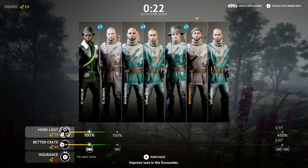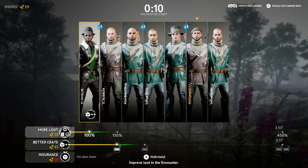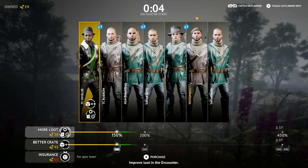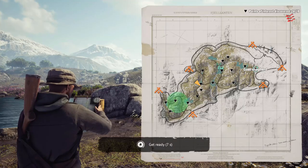Now, getting into a match is where things get really interesting because how people gamble really determines what path you want to take and what trajectory you're trying to accomplish. You have to be very careful in monitoring where people gamble. For example, if everyone throws into loot, there's going to be an increased amount of loot and higher tier loot depending on how many people gamble into it. So if it's over 200%, 300%, 400%, that's a good thing. What you want to do is immediately go for the Bard House.